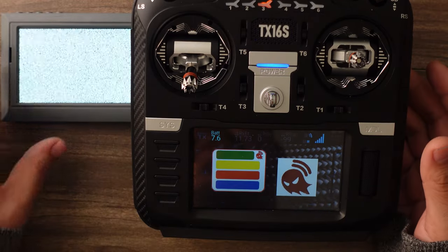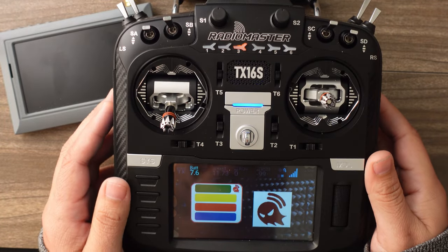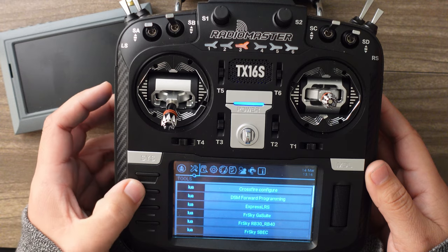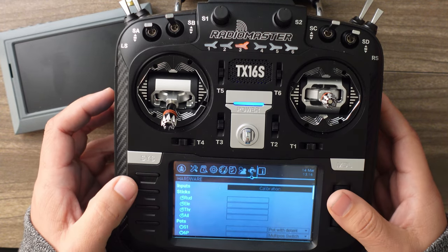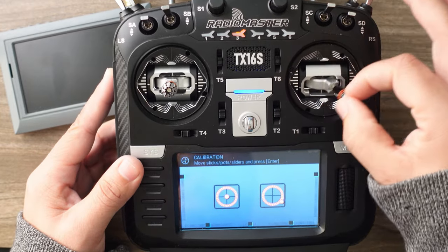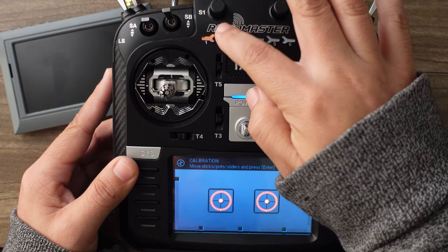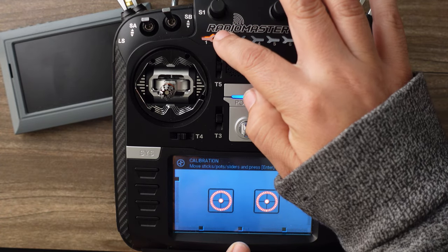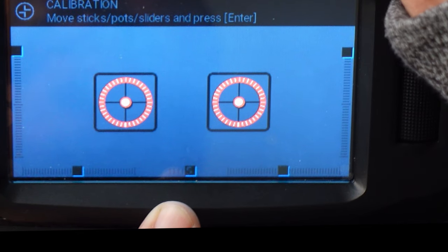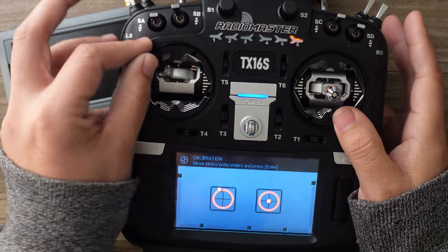The first thing you need to do is calibrate. When you do the calibration for the radio, hit the assist button and page all the way over until you get to calibration. As you're calibrating and moving your sticks around, you're also going to hit all six buttons on the six-position switch. You want to see one, two, three, four, five, six down here. Once all six are there, you're good to go — finish the rest of your calibration.